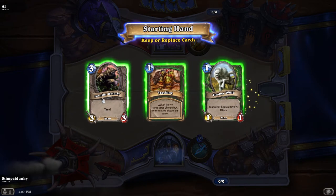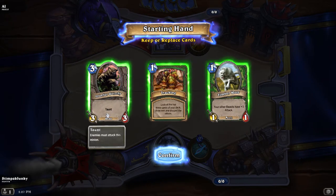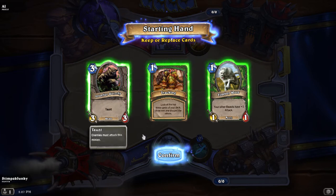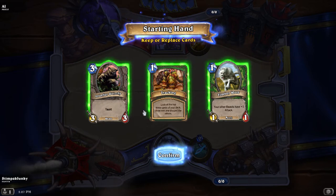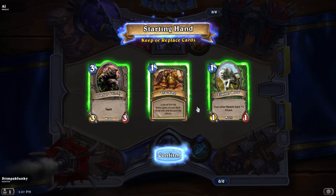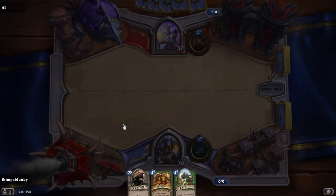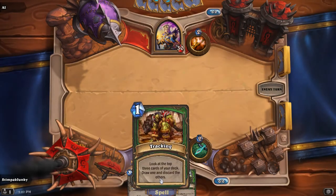Our starting hand is an Iron Fur Grizzly — it's got Taunt, which means creatures and the hero have to kill this before they can attack me or any other creature. I have Tracking, which allows me to look at the top three cards and pick one I like. And then Timber Wolf, which gives my other beasts plus one. This is an okay starting hand, especially with that Tracking in there — I'm going to keep it and play first.